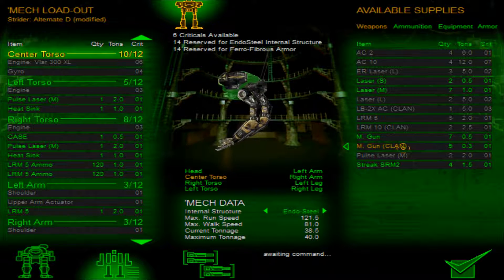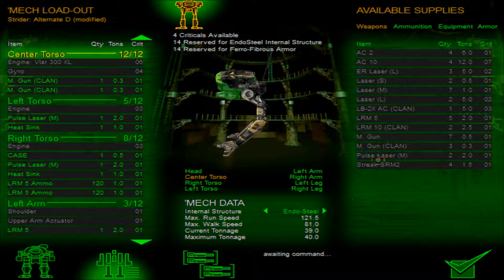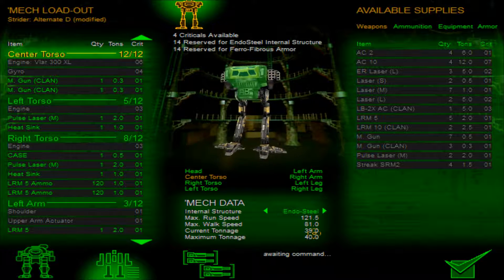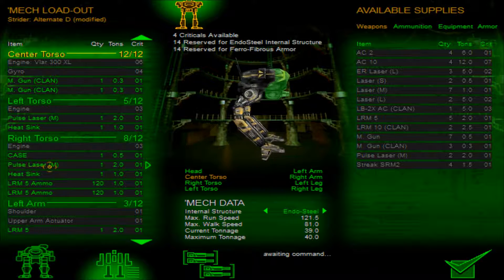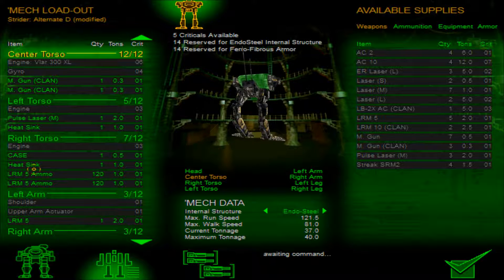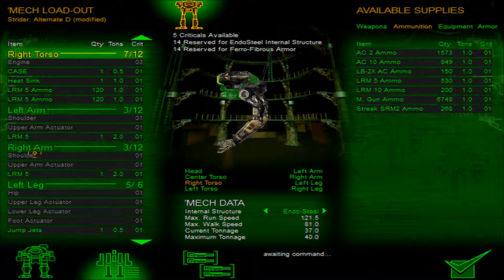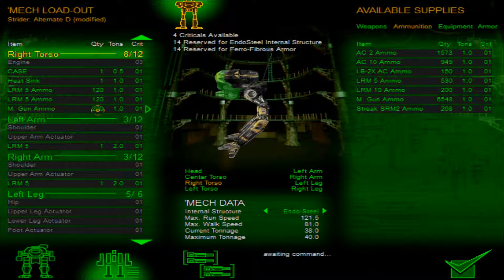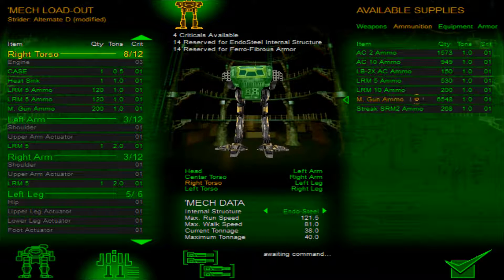If I'm understanding this correctly, this should total up — because it's rounding up — to half a ton if I put in two of these. And we can see that is indeed the case. So we have one ton that we could put into ammo. If I come over to the right torso, I'm going to move the Pulse Laser over to the left torso and put the machine gun ammo in that right torso section. Machine gun ammo is 200 rounds per ton, so we have another 6,500 plus rounds for the machine gun.